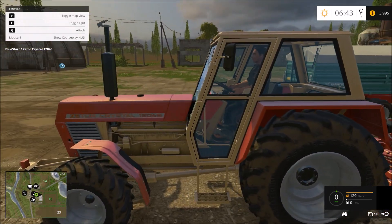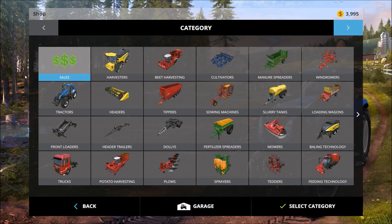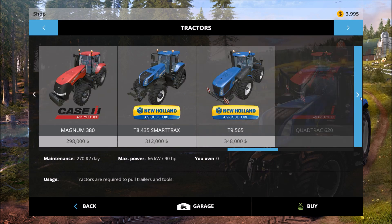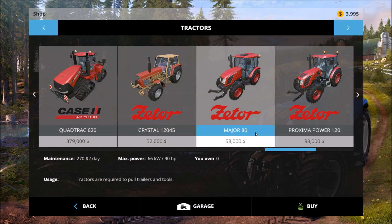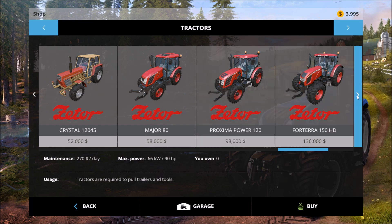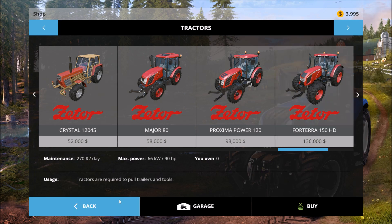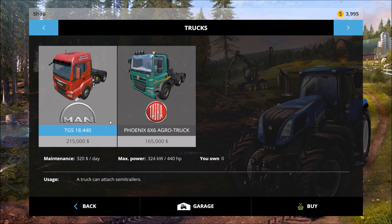What tractor is this? This is the Zetor Crystal 12045. Let's jump over here into the shop window and see where this stuff is. The 12045, the Major 80, the Proxima Power 120, the Forterra 150 - those are our four new tractors. Those of you who looked at the pre-order package know those are the four they advertised, and there's also supposed to be a new truck.